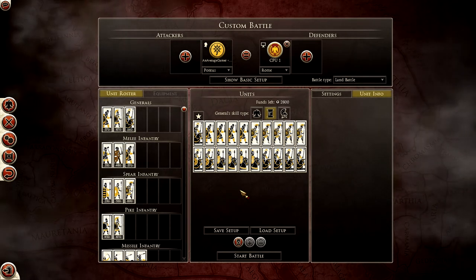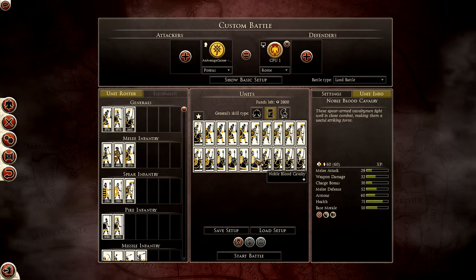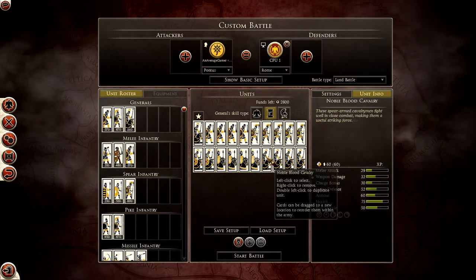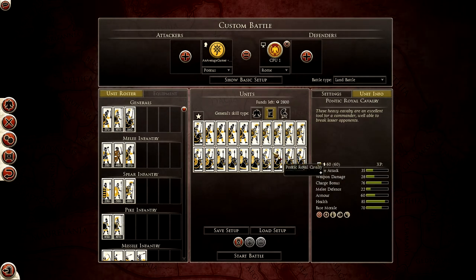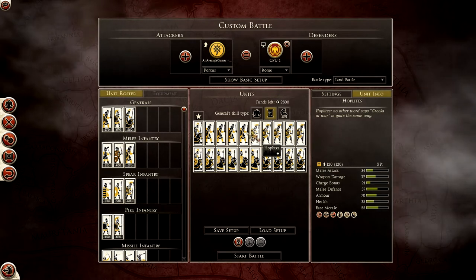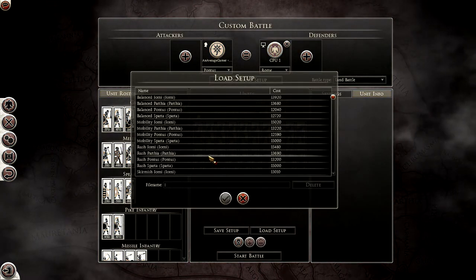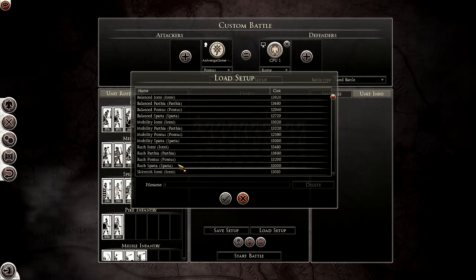I'll use my Noble Blood Cavalry to hold down any enemy cavalry or infantry on the flanks, and I'd like to get my Pontic Royal Cavalry around to the rear because they're going to have great shock value — especially for a hammer-and-anvil against my own hoplites or Pontic Swordsmen. That's how I'd run Pontus and how I have run Pontus in my own campaign.